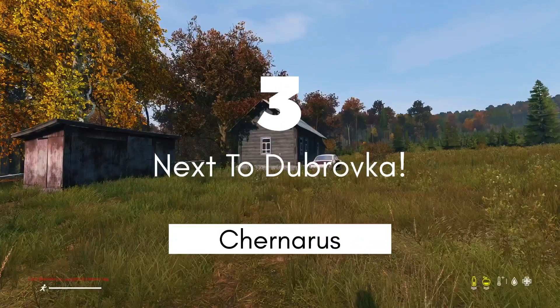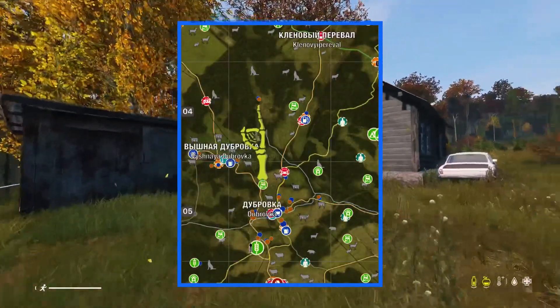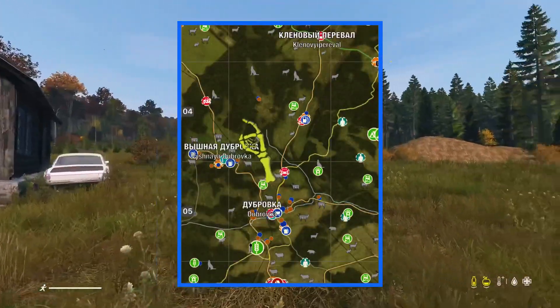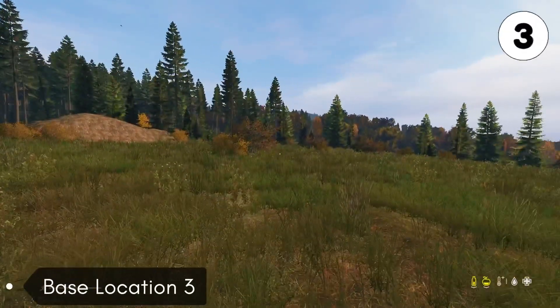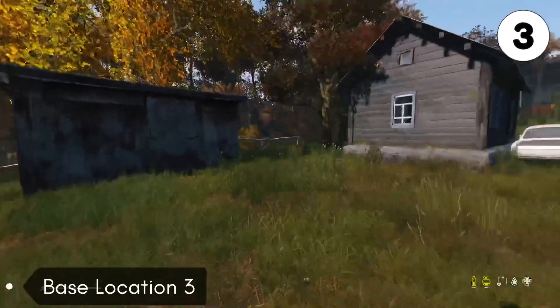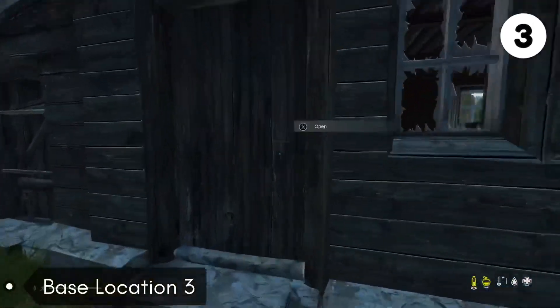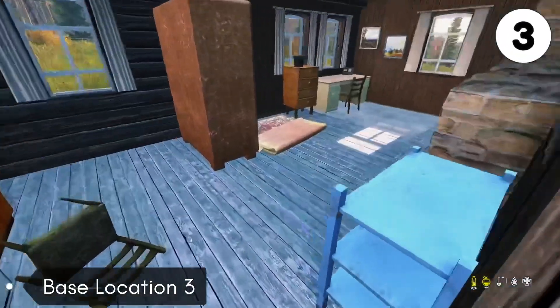The last base location is going to be at this building in the woods near Dubrovka. I've got like 4,000 hours on this game and I never knew this building was here until like two weeks ago. This house is literally unknown — nobody knows it's here. There's no trails beside it, there's no streams, there's no reason to come over here. It's completely hidden. If you do live over here, you can hit up many towns and cities for supplies.